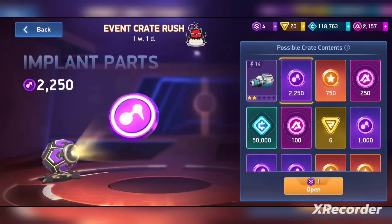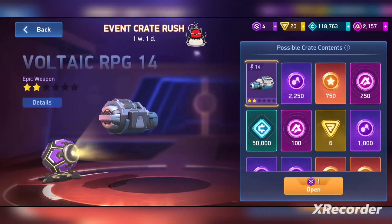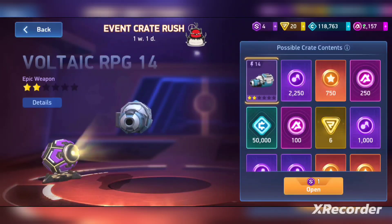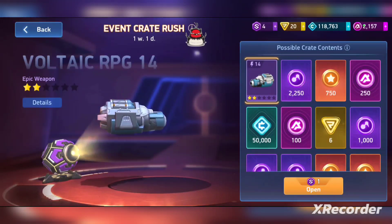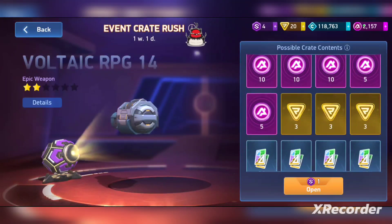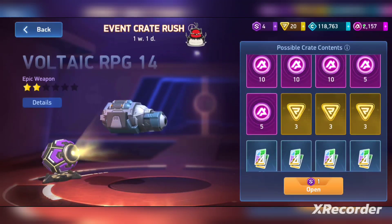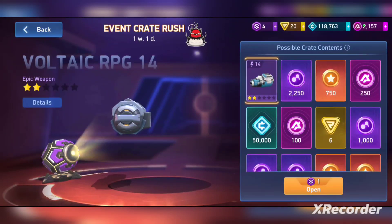If you check out my thumbnail, it's actually going to be the sort of event path that they have scheduled, showing each one and how many tokens you can get for the event. I'll also have it at the end of the video so you guys can check that out and see when the events are going to come, and keep up with them to make sure you get all of this stuff. I would say the Voltaic RPG is not really something you should care about, but it would be nice to have especially if you're a lower-level account.